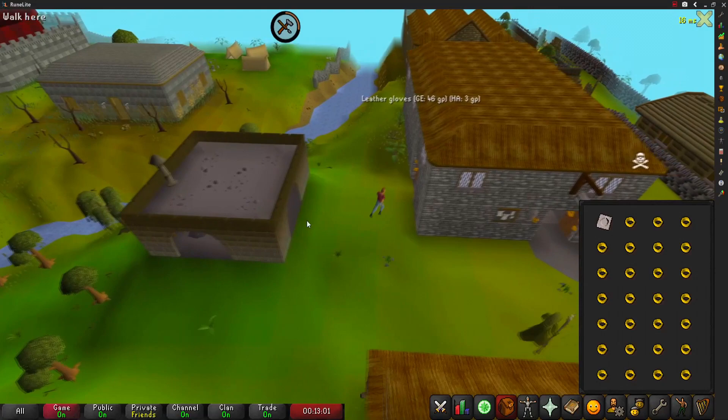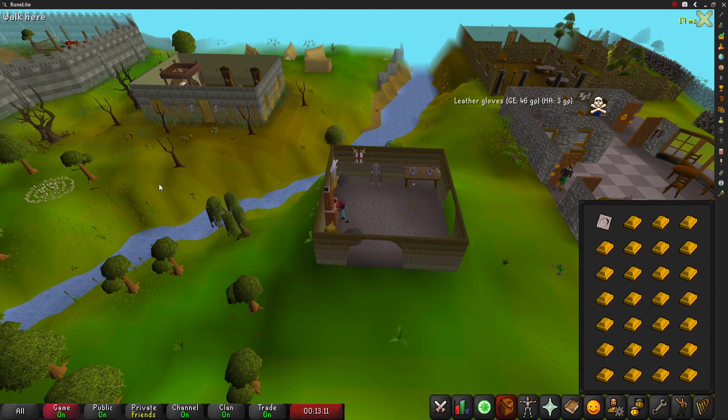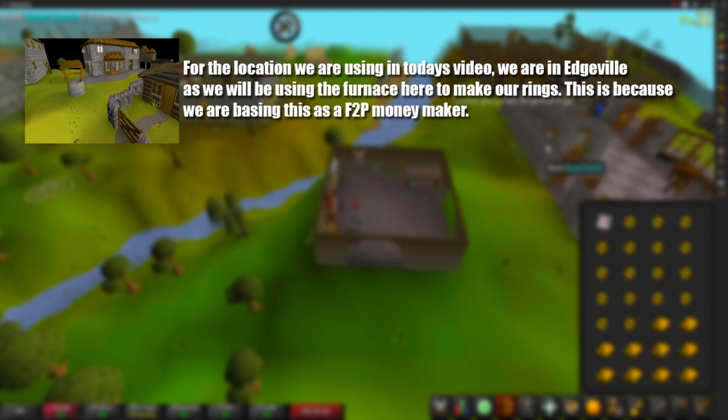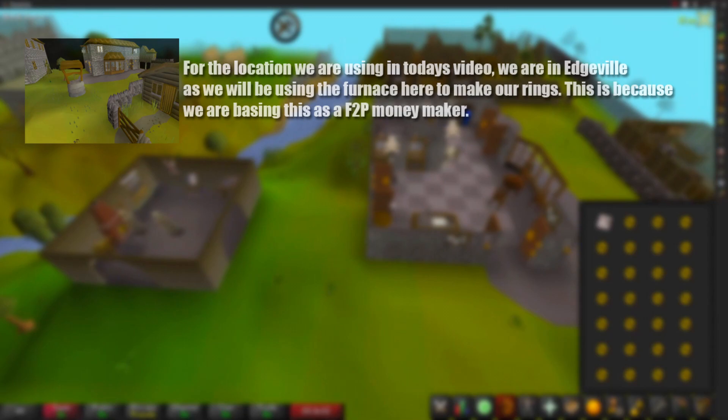I don't have a gear setup for this video as we're just running back and forth from the furnace. I recommend wearing something light — weight reducing clothing or nothing at all. For my inventory I have a ring mold and 27 gold bars. For the location, we are based in Edgeville as we're very close to the furnace and can run back to the Edgeville bank — this is one of the quickest free-to-play locations.